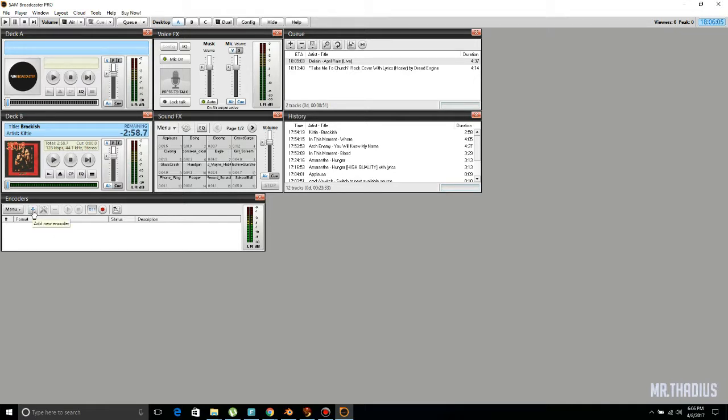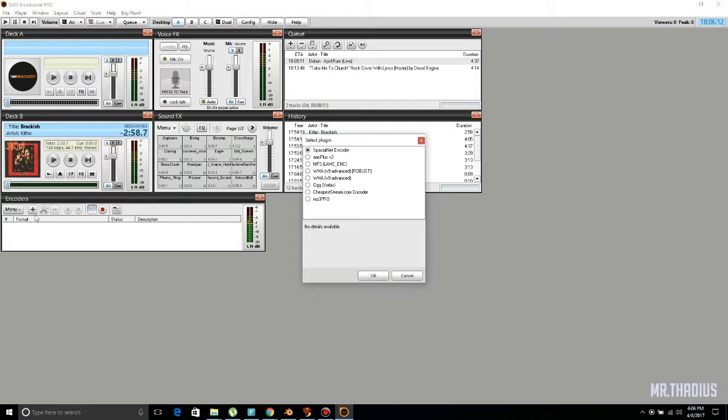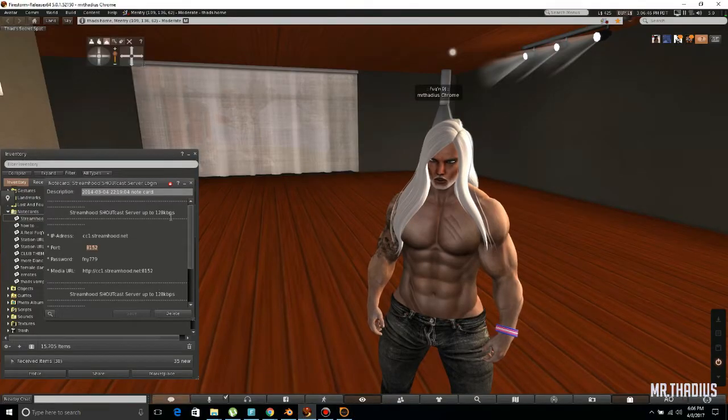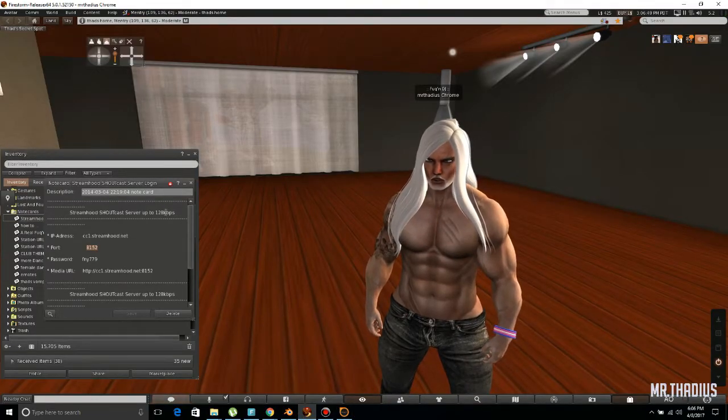The encoder is what we will use — think of your encoder as like your place that you log in. I'm going to hit the plus mark and we are going to go down to mp3 lane-enc. On the other version of SAM, this will be mp3 regular. You will hit OK. Then here I'm going to set the bitrate. Bitrate is 128. The other version will be a little bit different — you will have a drop-down menu where you will have to pick your bitrate.